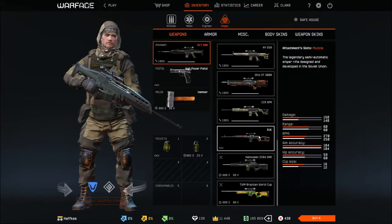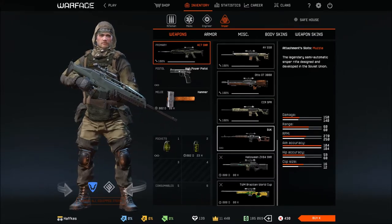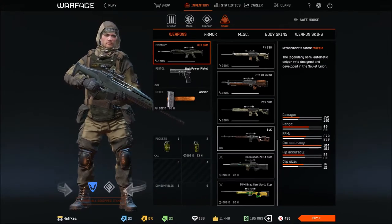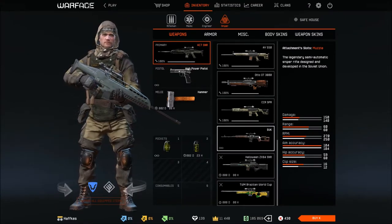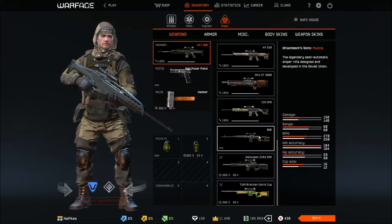The RPM gets an increment of 20 rounds per minute - nothing to sneeze at, but not the biggest bonus either. Combined with other bonuses we get a better gun overall. The aim accuracy stays the same at 104, which is almost the best you can have on a sniper rifle. Hip accuracy decreases by one point, but it's not a big effect. The clip size increases by four shots, which is quite interesting especially since the SVK is a two-shot gun, and by the stats the AC-7 appears to be one as well.